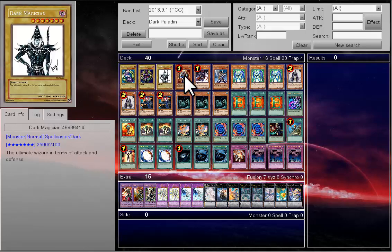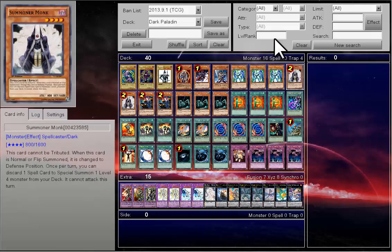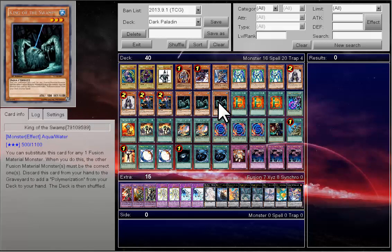You need a triple Dark Magician, one BLS, one Gorse, one Buster Blader, triple Prisma, double Summoner Monk, double Tour Guide, and triple King of the Swamp.